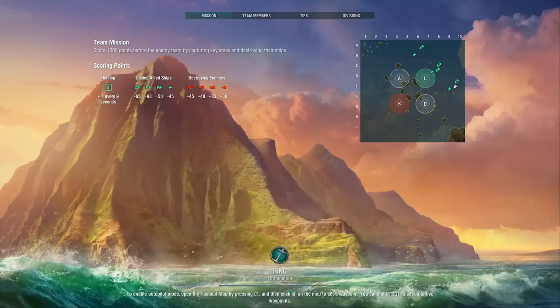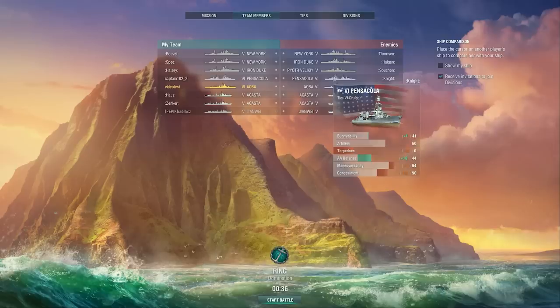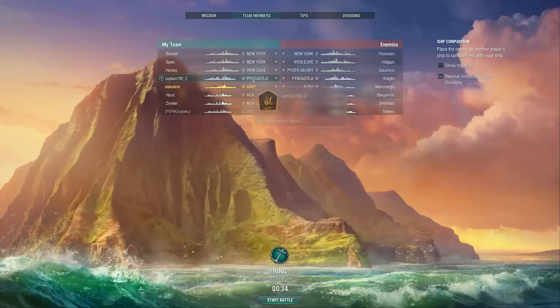Now it's time for battle. Click the Team Members tab on the loading screen. There, you can hover the mouse cursor over any other ship in the battle to see its specifications compared to yours. By right-clicking the nickname of an ally, you can create a dynamic division with them.